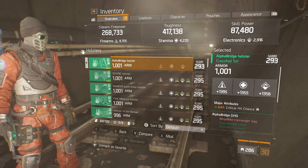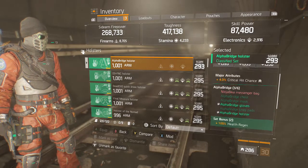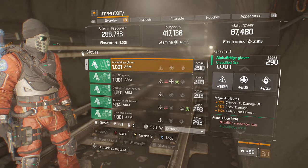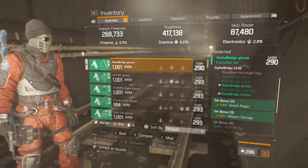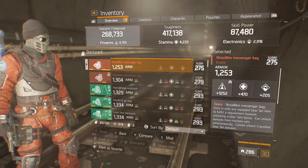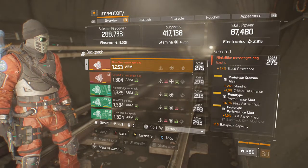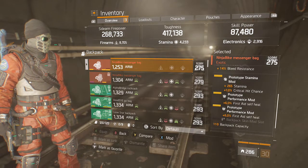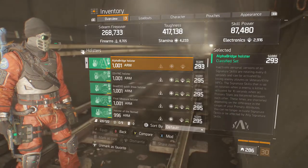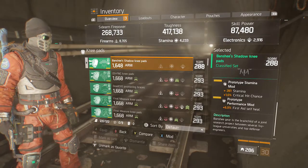Our holster is just rolled for crit chance, and these are the Alpha Bridge bonuses you're getting — we're doing this for the weapon damage. On the gloves, we have Alpha Bridge gloves rolled for firearms, crit damage, pistol damage, and crit chance. On the backpack, we are rolled for firearms with health and bleed resistance — bleed resistance you can keep or go with disrupt resistance. With our mods we have stamina crit chance and first aid self heals, and on the holster we also have first aid self heal. On the knees, we have stamina crit chance and first aid self heal.